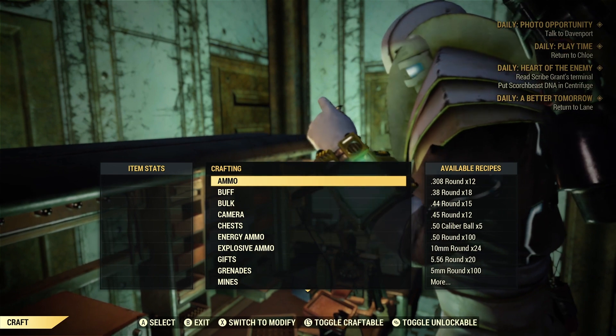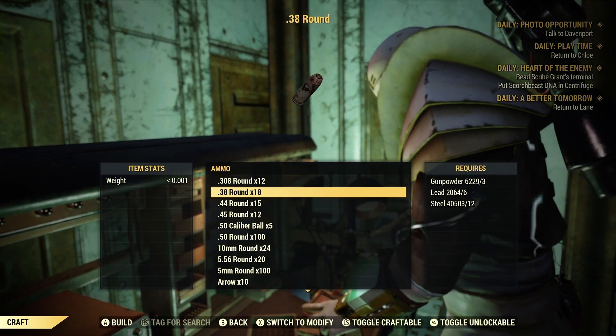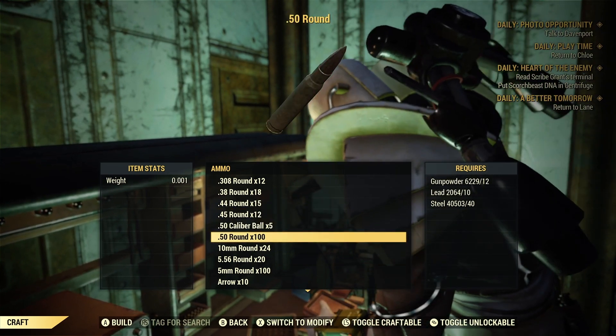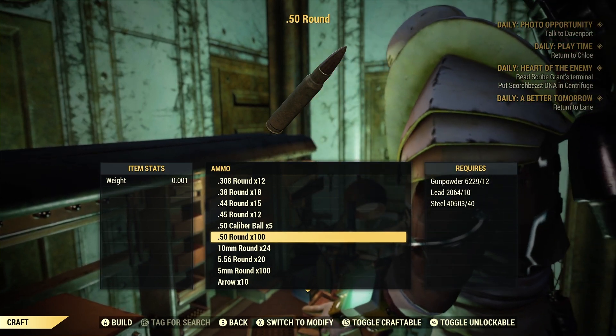The first lot is your ballistic ammo: 308s, 38s, 44s, 45s, 50 cal even. So what you're going to need to craft these - you can see on your right hand side you've got gunpowder, lead, and steel. You're going to need them in your junk.